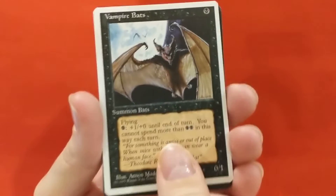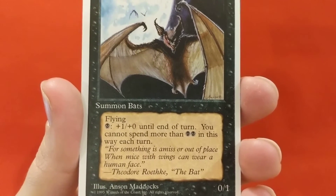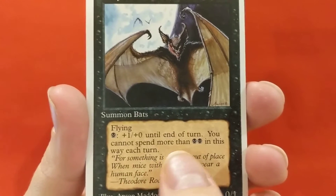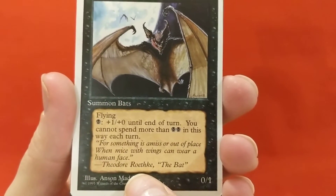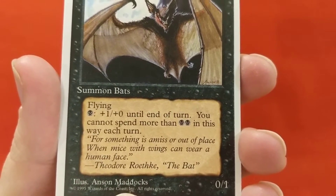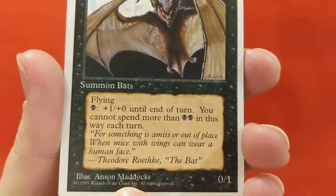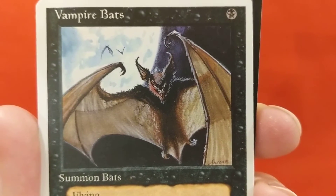Vampire Bats - one mana for a 0/1, flying. Ability: one black - gets +1/+0 until end of turn. You cannot spend more than two black mana this way, so it can only become a 2/1. Flavor text: 'For something is amiss or out of place when mice with wings can wear a human face.' Theodore Roethke, The Bat. Anson Maddox illustration.